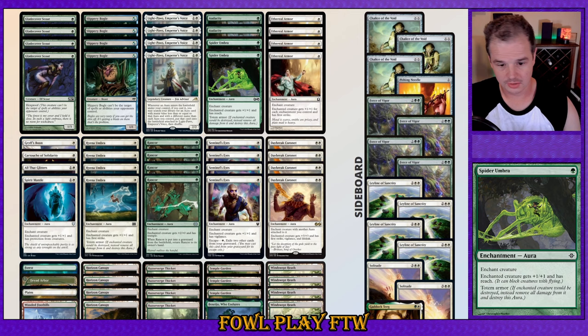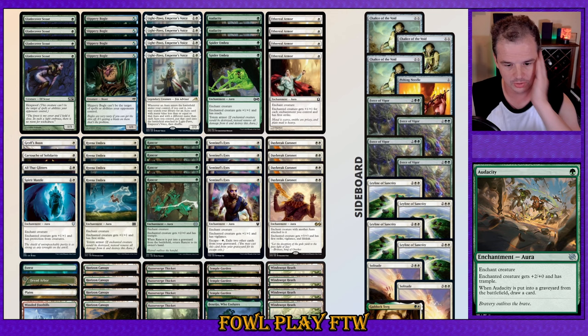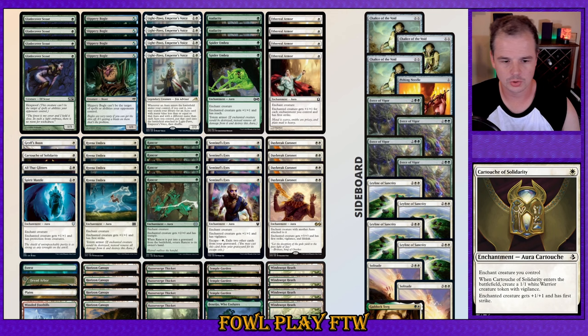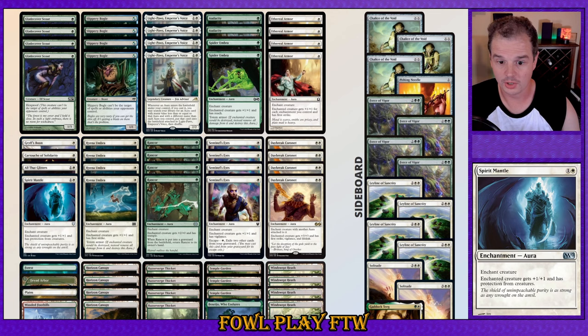We've also got a couple of copies of Audacity for a bit of extra Trample, and when it goes to the graveyard we can draw a card off it. Cartouche of Solidarity generates a token if needed. We've got Evasion, even better Evasion, and an extra copy of Ethereal Armor at two mana as well.